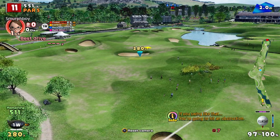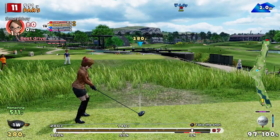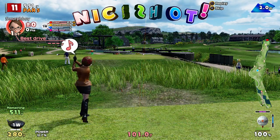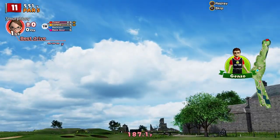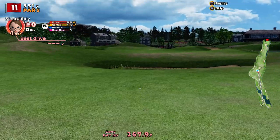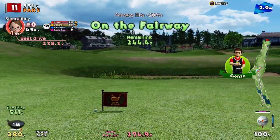Look at that bunker, just ready to swallow you up. So let's sort of play over here. You get punished really twice, because you've got the distance penalty of the shorter clubs, but also that bunker right on drive distance, just waiting for you to overdrive it. Which we successfully avoided.